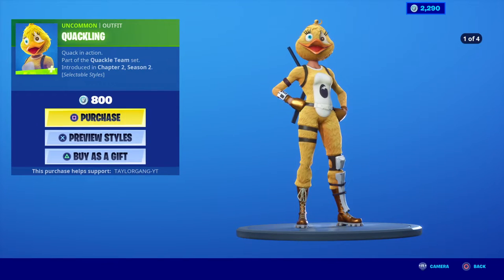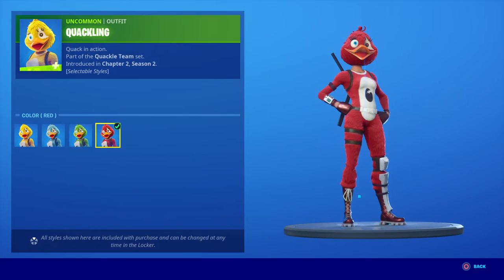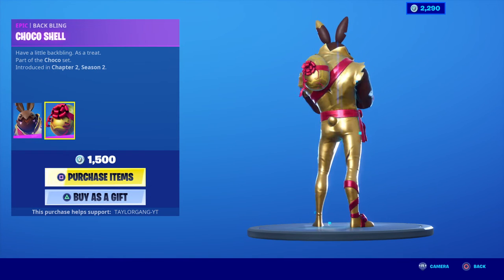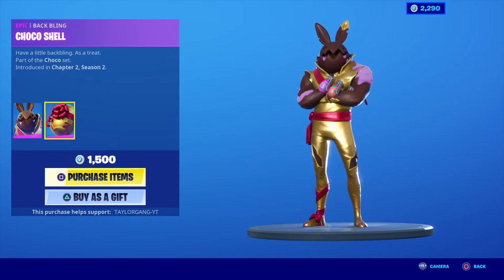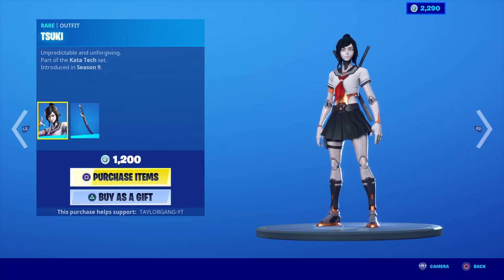The Quackling has four different styles: the yellow, blue, green, and red style. Pretty sweet right there, and it's pretty cheap — 800 V-Bucks. The Bun Bun and the Choco Shell. Very cool skin, not bad at all. I think that's it for the brand new stuff.